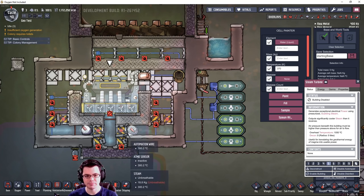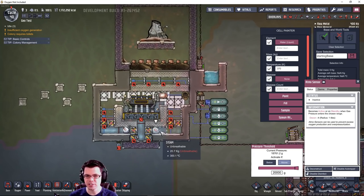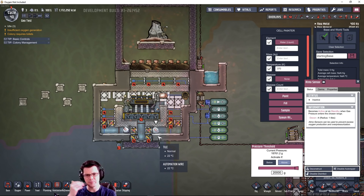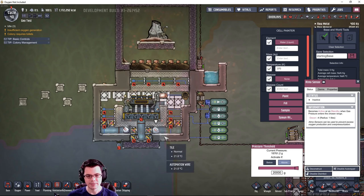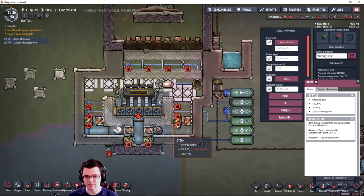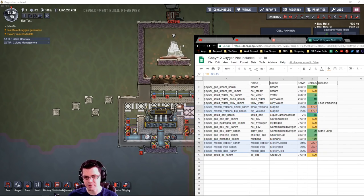From my testing, you need about 20 kilograms of steam in the area below the turbine to make it run - that's quite a lot. It takes a lot of energy to convert enough water into steam and then raise that steam from 100 degrees Celsius up to 300 degrees. The key finding from my experimenting is that steam turbines are really only useful when fed from magma or molten metals.